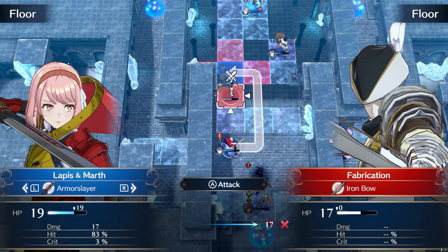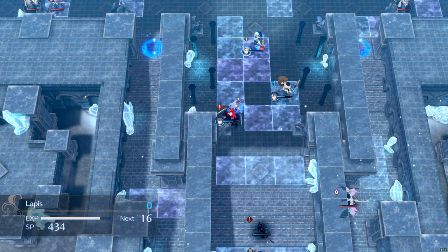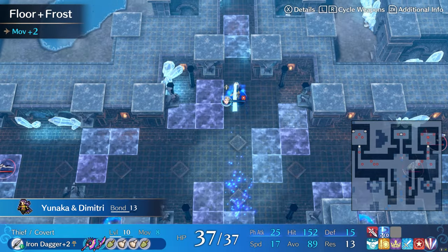This is exactly why Yunaka is so valuable, since she can dodge all those dragon attacks. So just send her out ahead of everyone while your crew mops up any leftover enemies.